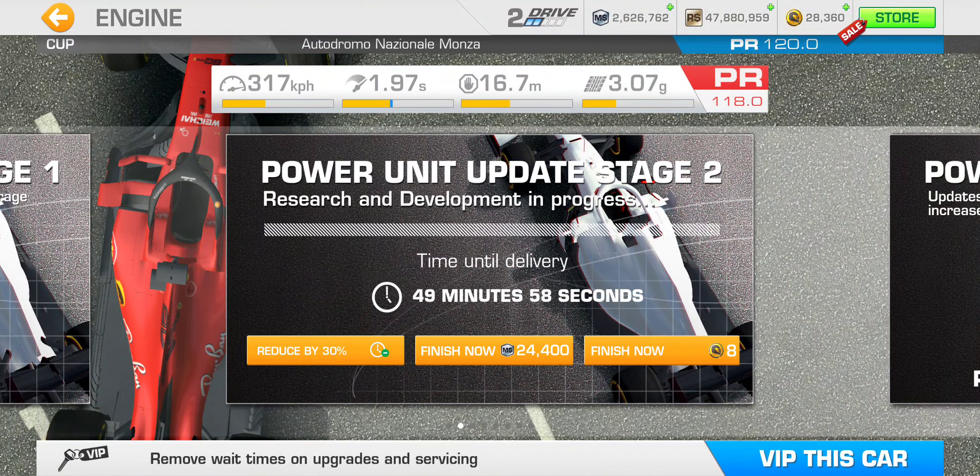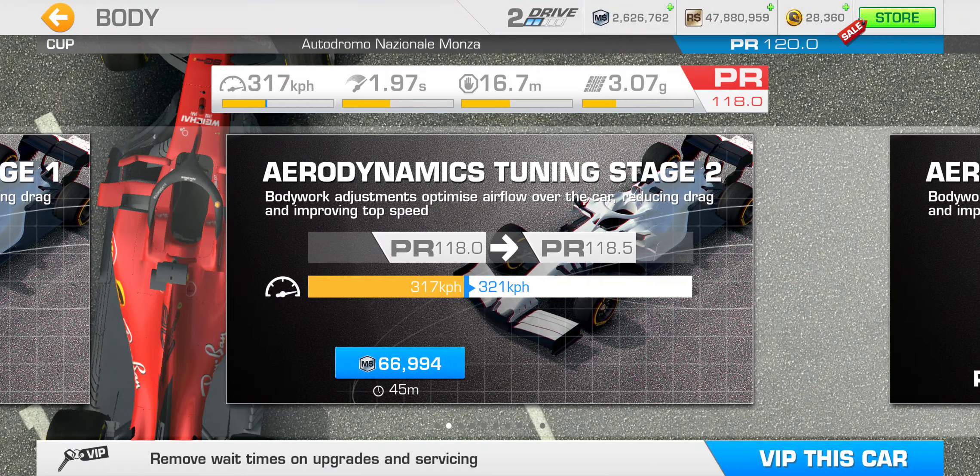We'll increase our acceleration time from 1.97 seconds down to 1.94 seconds for $74,756 Motorsport dollars, with a 50-minute wait. Next is body aerodynamics tuning stage 2 for $66,994 Motorsport dollars, taking 45 minutes. That boosts top speed from 317 kph up to 321 kph, with a 0.5 PR point boost. So engine deals with acceleration and the body deals with top speed.